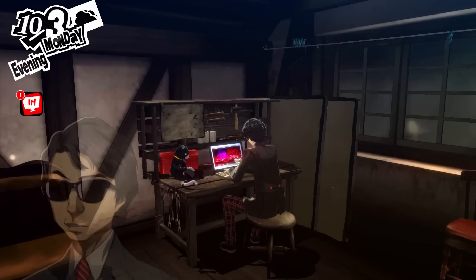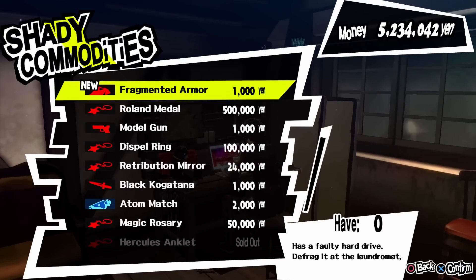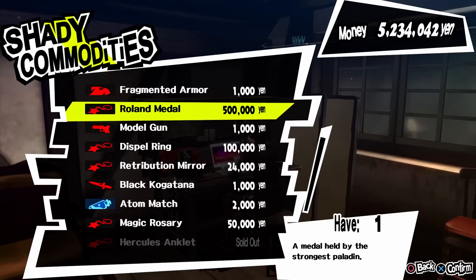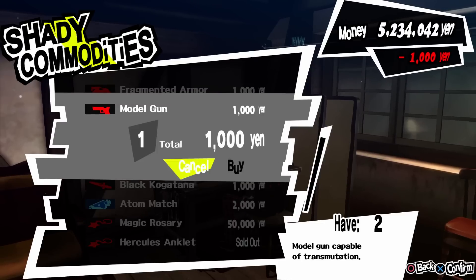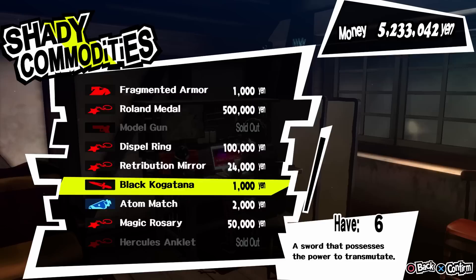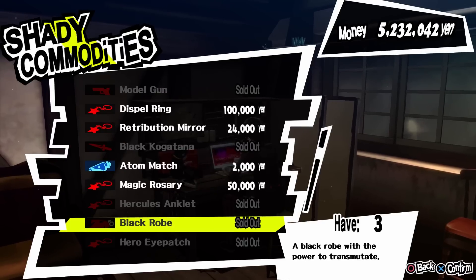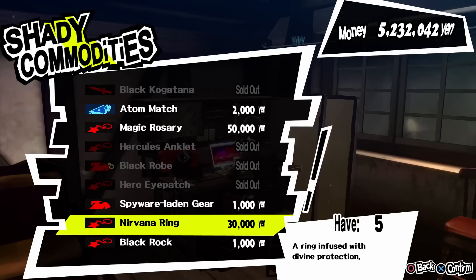Getting model guns is a bit harder. You can still find them in treasure chests in palaces, and you can also buy one from the shady commodities shop. For some of the characters, you can actually buy weapons with higher attack than the ones you can make by itemization. I will mention if you can buy something with higher attack from the gun dealer.